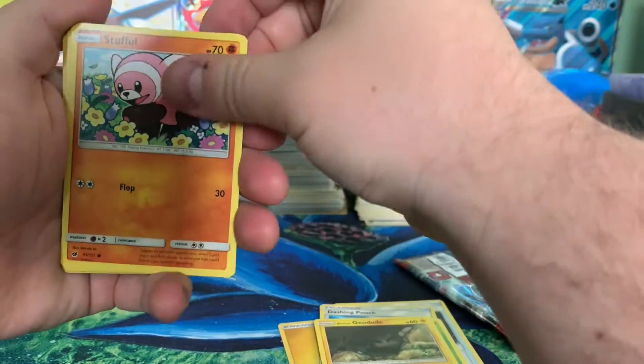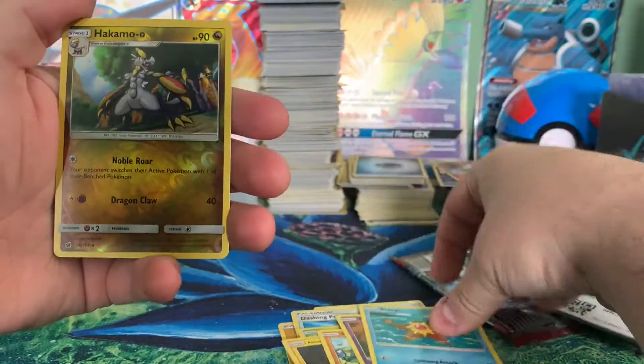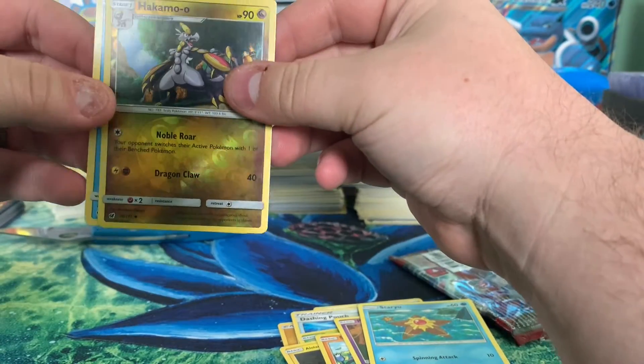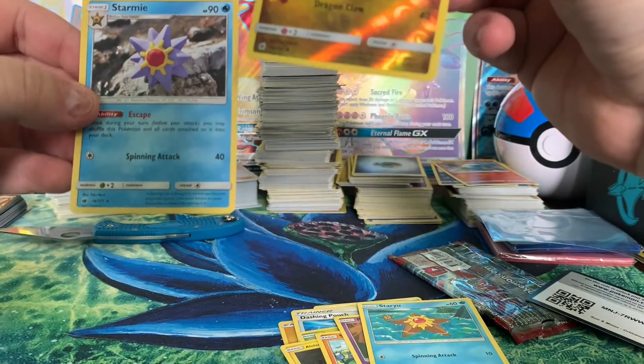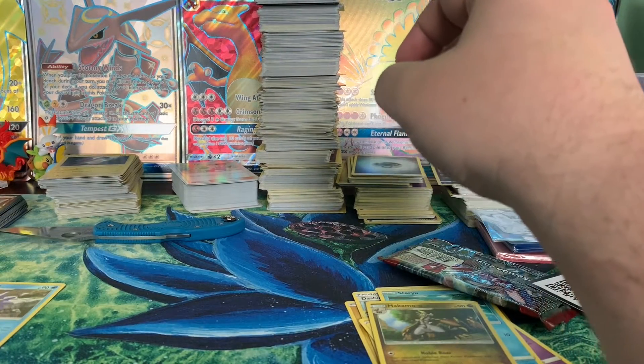Alolan Geodude, Stufful, Pumpkin Boy, Staryu, Hakamo-o, and a Starmie. Very cool. I guess we'll just do all the Crimson Invasion first.